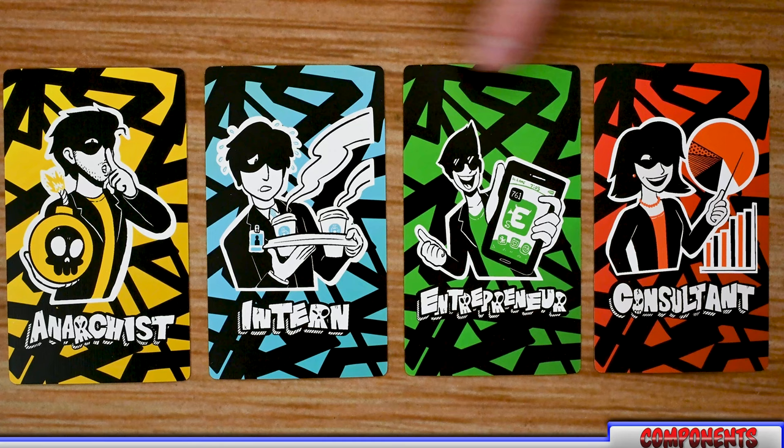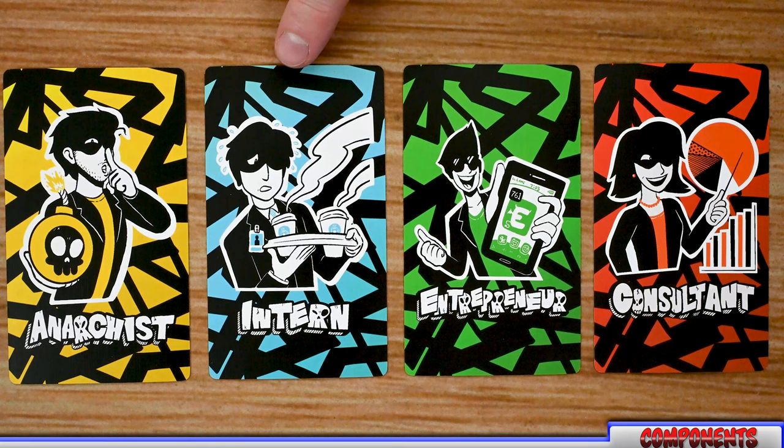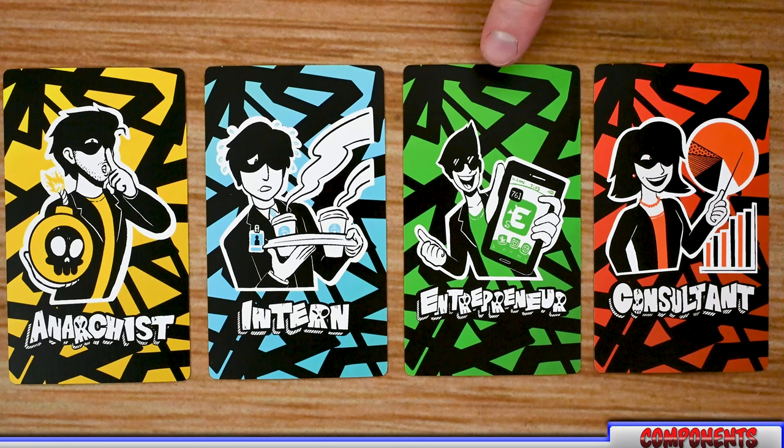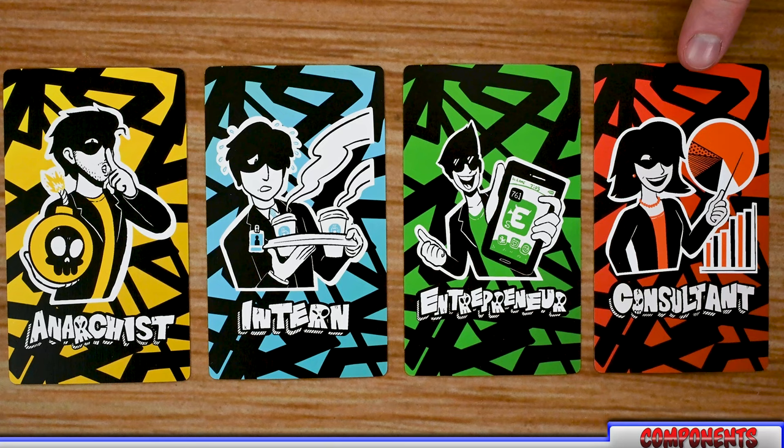The rest of the roles are optional and only included in higher player count games. The first is the intern, who will know who the anarchist is at the beginning of the game and is trying to make sure the anarchist wins. Next is the entrepreneur, who doesn't care who wins as long as they have five paper clips or more at the end of the game — or six or more if playing with nine or more players — winning regardless of anyone else. Finally, the consultants win along with anybody as long as either the anarchist or one of the executives wins. Consultants have one special rule: they cannot lie to executives.